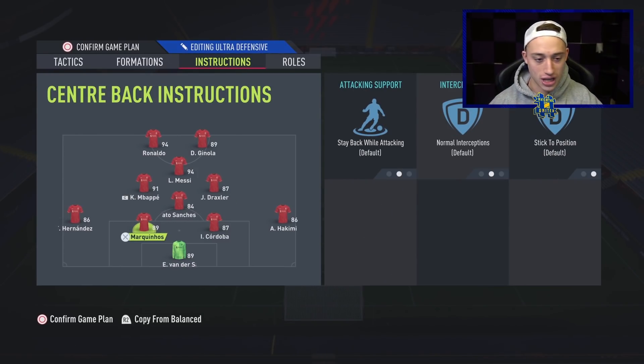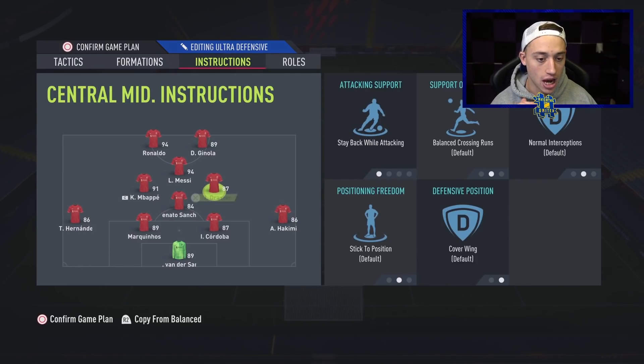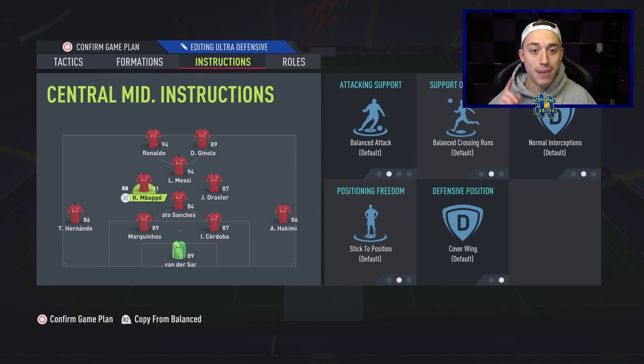On one of the CMs — Draxler for mine since he's more defensive — we want stay back while attacking. Mbappe is going to be on balance. Both are on cover wing, which works very well. One thing I've been told, and from using this formation myself, is that it kind of turns into a 4-4-2 with these instructions when you're defending. That's what makes it so powerful — because even when you lose the ball, it still feels like you've got a very structured formation defensively.